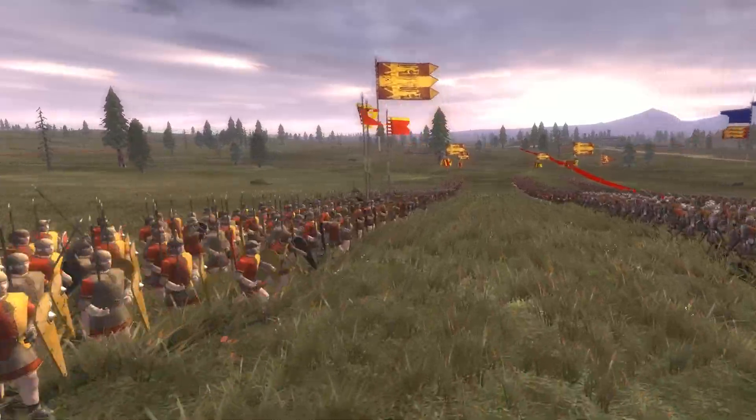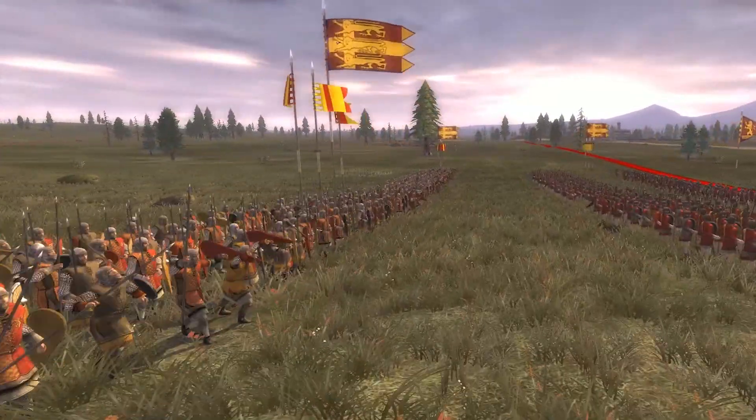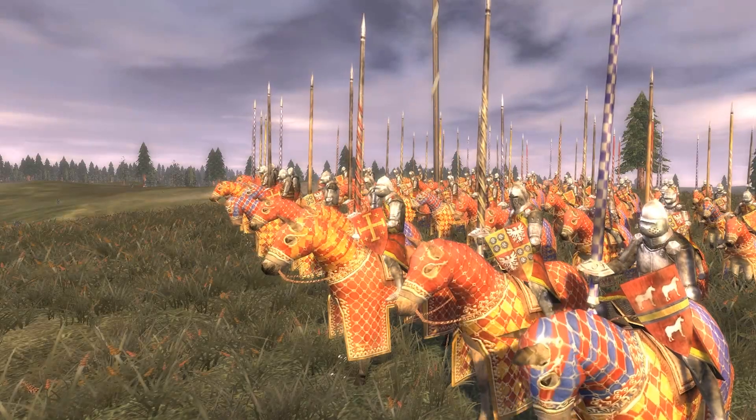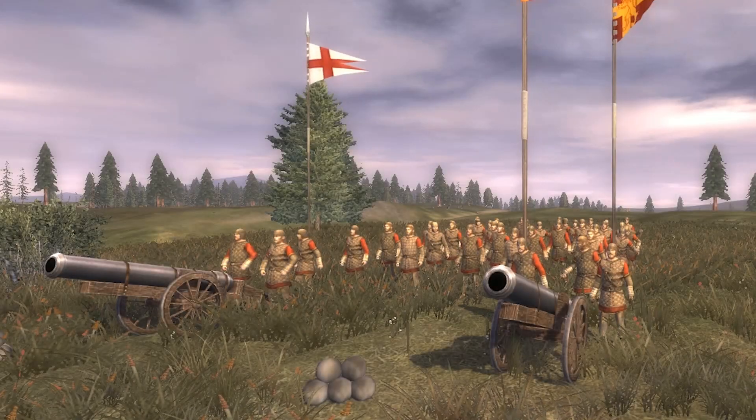An almighty battle is brewing on the fields of Bosworth. To our left on the top of the hill we can see King Richard III and his army is amassing with 10,000 men comprising of foot soldiers, archers, cavalry and cannon.